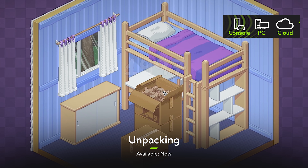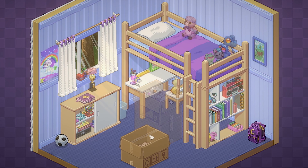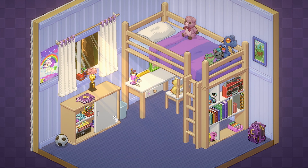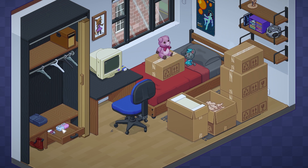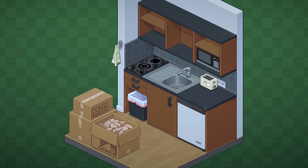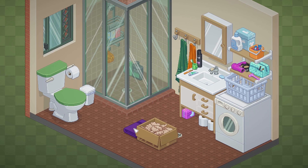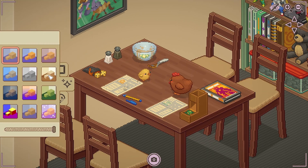Humble Games has been a bottomless box of amazing day one content for Xbox Game Pass this year, and that trend continued with the arrival of Unpacking. Described as a zen puzzle game, this relaxing brain teaser is all about taking stuff out of boxes and finding just the right place for it within a shiny new home. It's partly about using your puzzle-solving skills to make everything fit, and partly just about the simple pleasure of decorating a room to make it look nice. And as you unpack more and more of someone else's stuff, you'll find yourself unpacking their life story as you go, learning who they are through each new object.